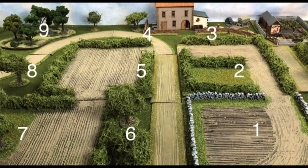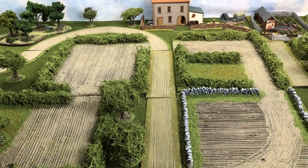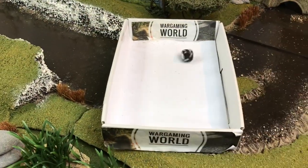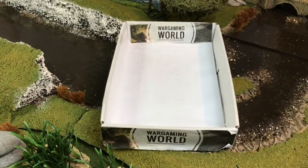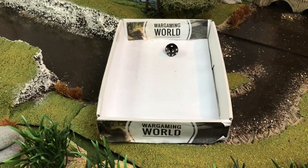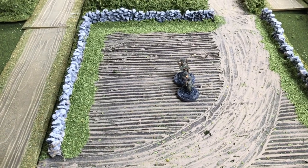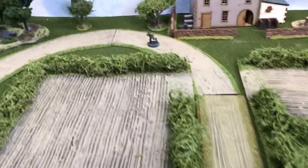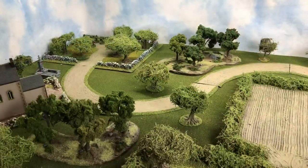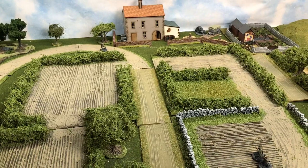You'll see on screen that we have numbers one to nine. Seven, eight and nine aren't going to be occupied because that's where the British are coming from. Rolling for the first potential enemy: number four. The second: number one. The third: also number one. So we have two potential enemy forces in number one and one in number four. With the British entering on the right and our PEFs placed, it's now time for our turn sequence.